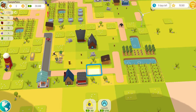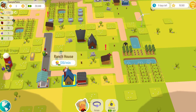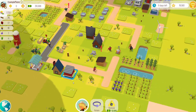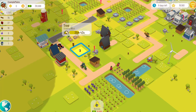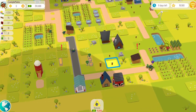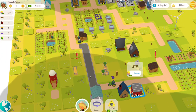Another interesting thing is that the ranch house casts two shade and the ATV only casts one. So you could have your ATV right across the street from your crops and it wouldn't affect their growth at all. That is a nice thing about the ATV.